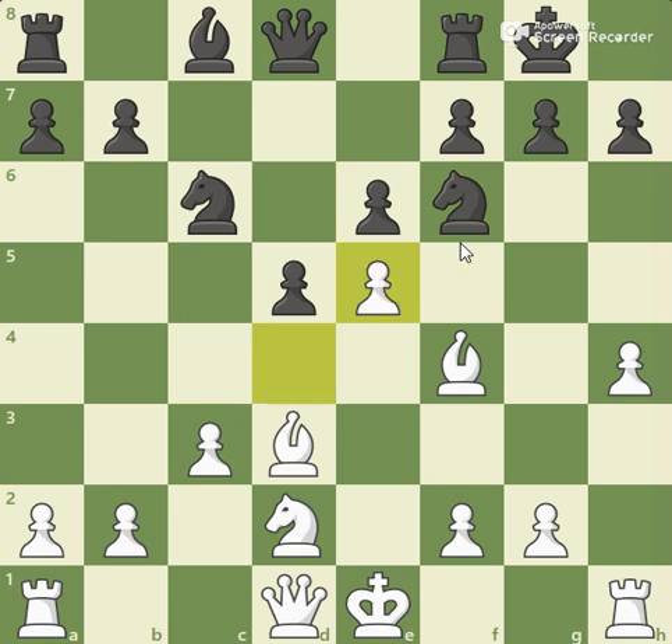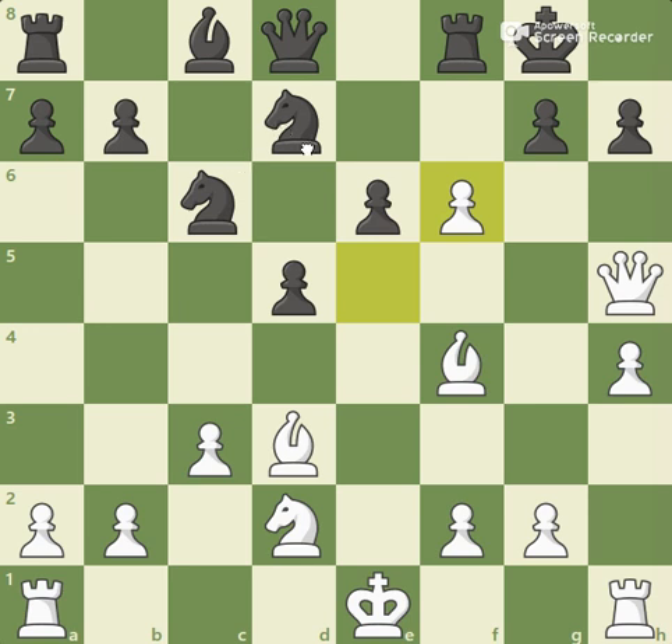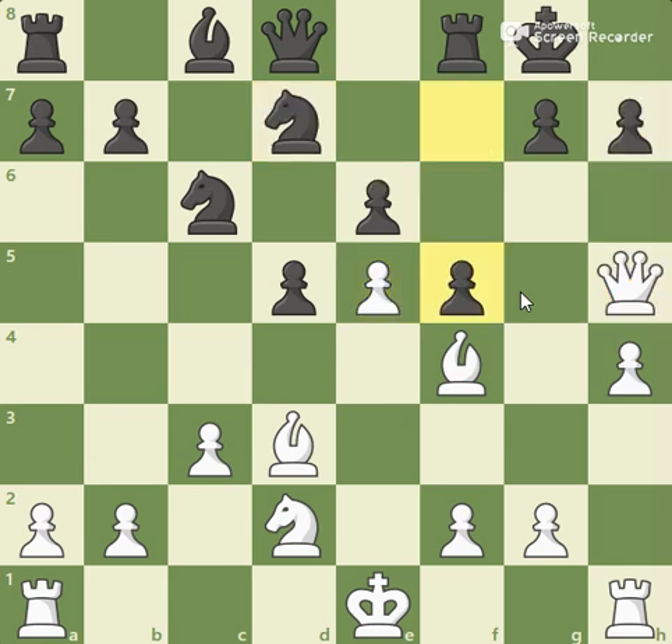I took with a pawn and he retreated with a knight to d7, after which I played queen to h5, threatening the pawn on h7 and threatening checkmate. He played pawn to f5, prevented the checkmate, and playing exf6 doesn't really make sense since he would just recapture with a knight and attack my queen and defend against checkmate. So I didn't capture — I just moved my knight to f3, defending the pawn.